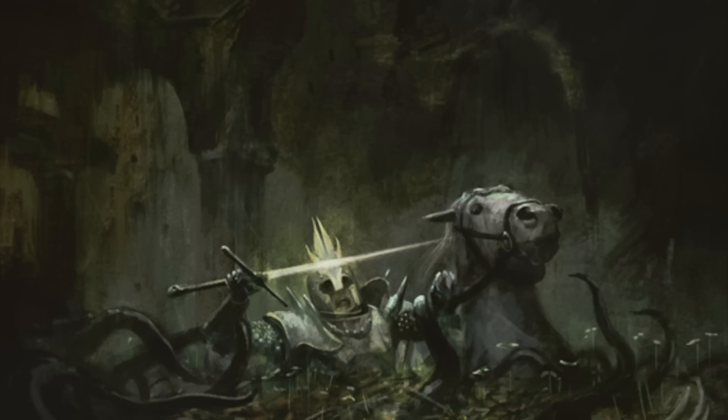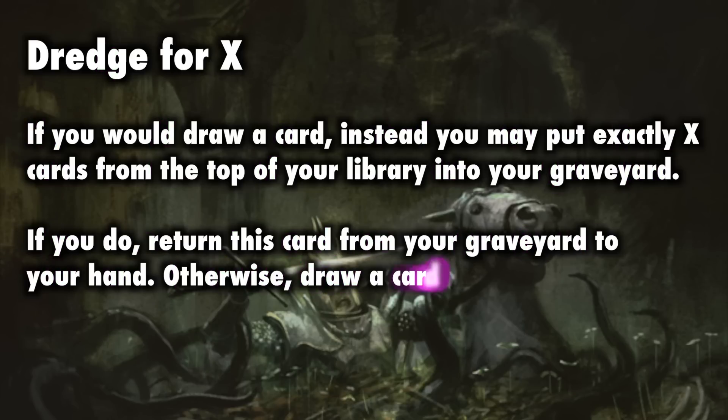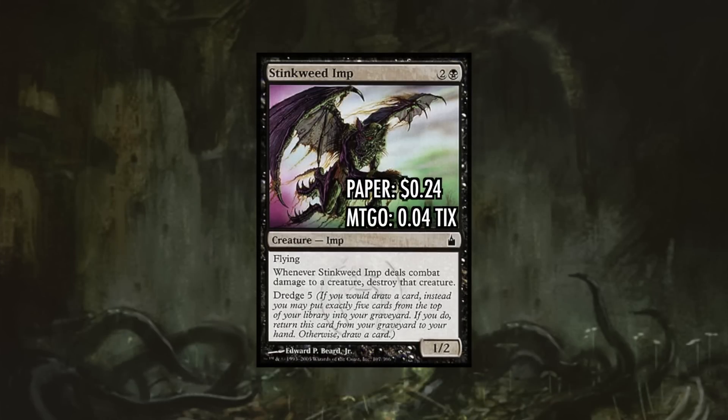Perhaps the most efficient way to fill up our graveyard is by spending no mana at all. We can do this with a mechanic called Dredge. Dredge is a mechanic where anytime we would draw a card, we can instead put a number of cards into our graveyard from the top of our library and return the Dredge card from our graveyard to our hand. So Stinkweed Imp is a 1/2 flyer with effectively deathtouch for three mana, but it has Dredge 5, which makes all of our delve creatures cost one to two mana.